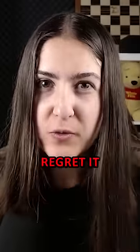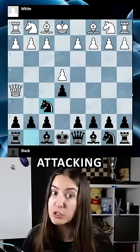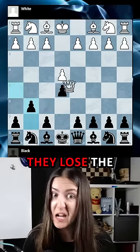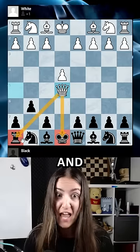Queen h5 — you will regret it. If Black plays knight here attacking the queen, they lose a pawn. If Black plays g6, they lose the pawn with check and also lose a rook.